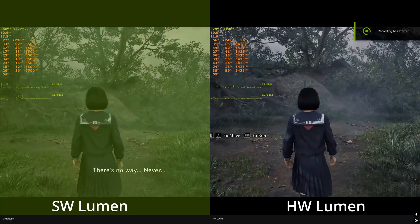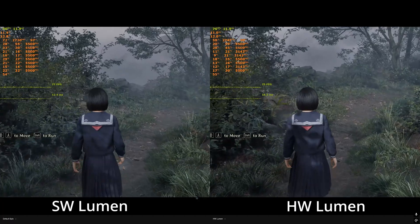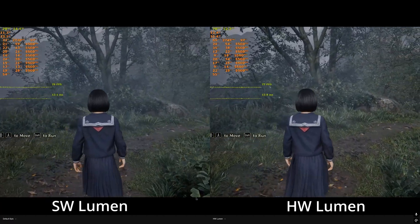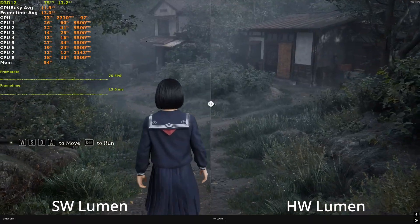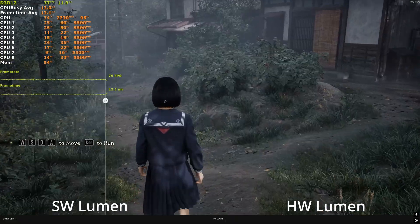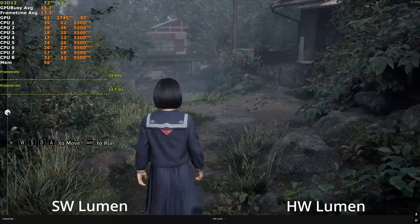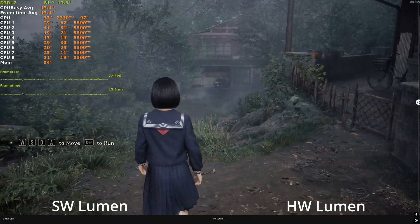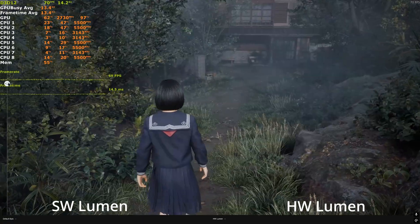Default software lumen is on the left and Hardware Lumen is on the right. Performance is pretty much the same but quality is noticeably better on the right side. The most notable improvement is with foliage lighting, shadows, ambient shadows, and global illumination for finer geometry like foliage, trees, finer corners — the netting and fencing is much more detailed, which also improves the light bleeding effect.